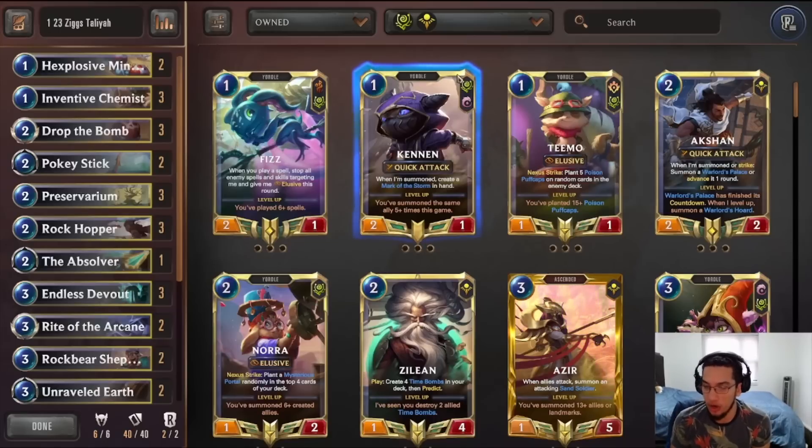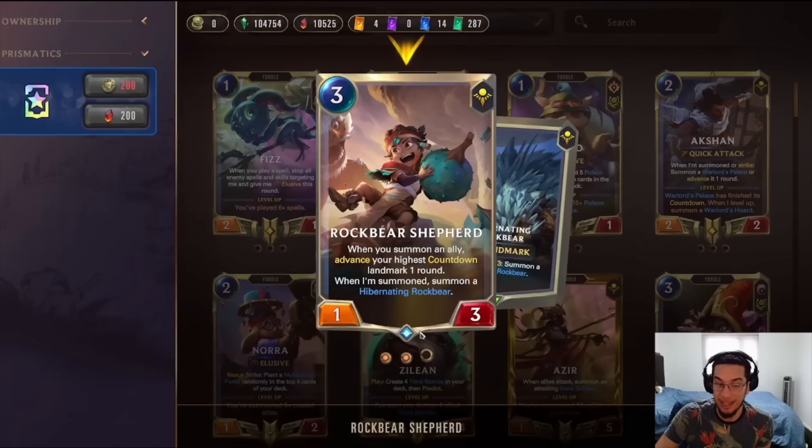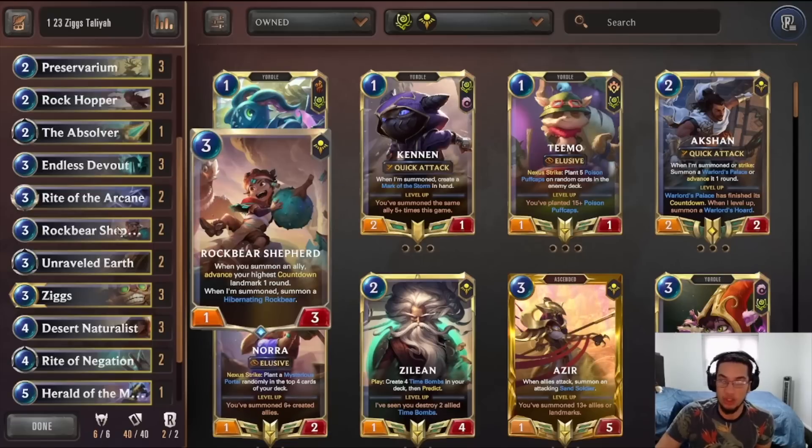Now, it does lose a little bit harder to more traditional aggro decks, like Pirate Aggro, or any type of Burn Aggro, like Spiders. But because of the addition of the Rock Bear Shepherd, there is a lot of room to stabilize and have this really big Shepherd in the field, especially if you can go Shepherd into Desert Naturalist. That's another reason why we have triple Desert Naturalist for that combo. I don't think triple Shepherd is necessary though — I think just two is enough.